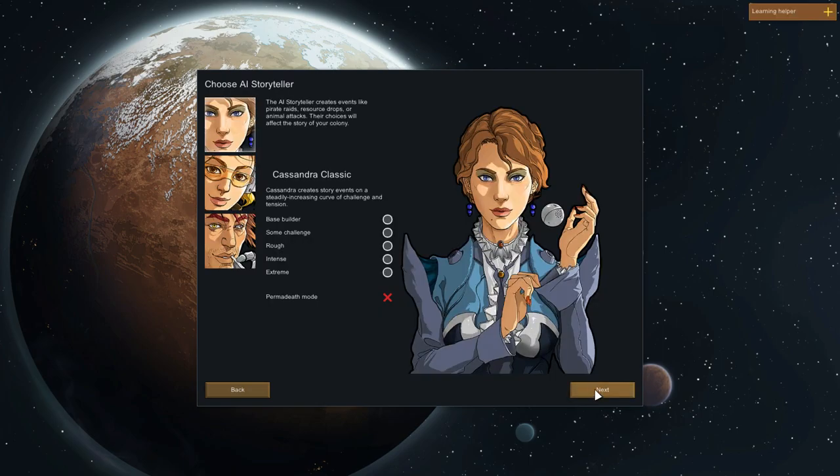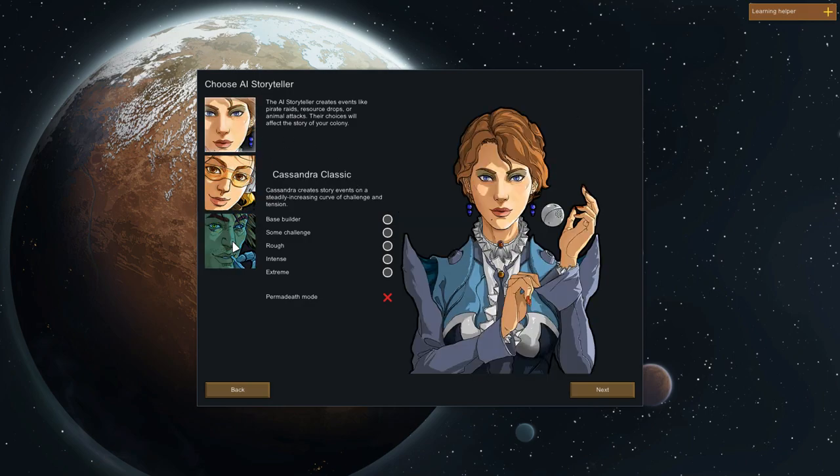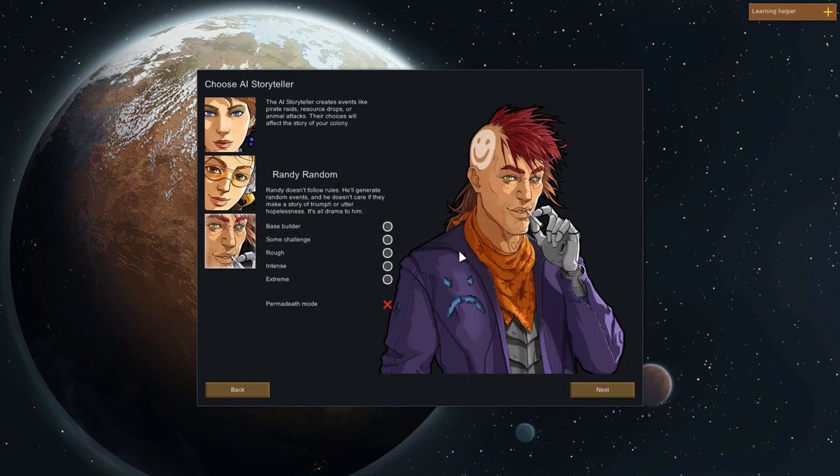Now for the AI Storyteller — they have a pretty neat system depending on what you like out of your games. Cassandra Classic adds an increasing challenge curve as you play along. Phoebe Chillax basically sends almost nothing after you — she's the easier difficulty if you just like base building. The AI Storyteller dictates how the story goes: what they'll send after you, raids, resource drops, animal attacks.